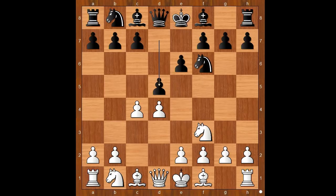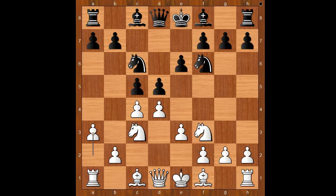Nc3, c5, the Tarrasch Defense. e3, Nc6, a3, the standard move.